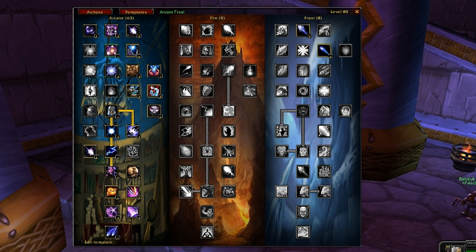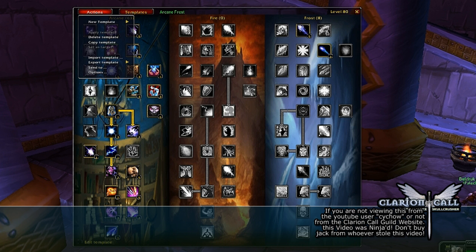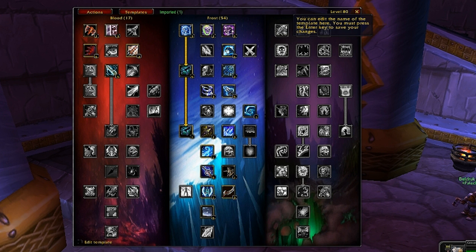Other than saving templates and applying them after you've untrained, you can also import templates from either the Blizzard talent calculator or the Wowhead talent calculator. Go to Actions, Import Template, then paste in the URL from your browser. Click Accept and voilà - I just imported a death knight talent tree someone put together on Wowhead. Rename it and you have a template ready to use.